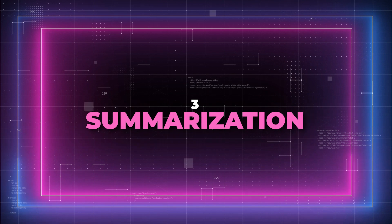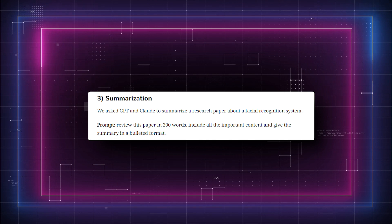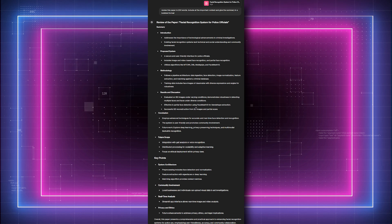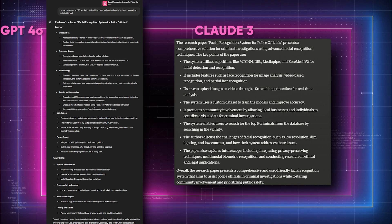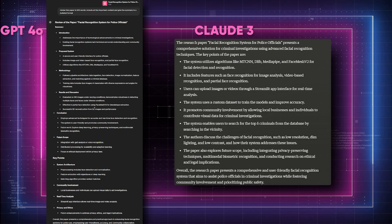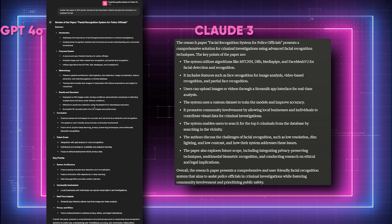Test 3: Summarization. GPT-4-0 and Claude are asked to summarize a research paper about a facial recognition system. Prompt: review this paper in 200 words, include all the important content, and give the summary in a bulleted format. GPT-4-0 provides an accurate description of every section, capturing all the essential content. In contrast, Claude only gives a brief overview of the paper. This shows that for summarization tasks, GPT-4-0 outperforms Claude Opus with its more detailed and comprehensive approach.